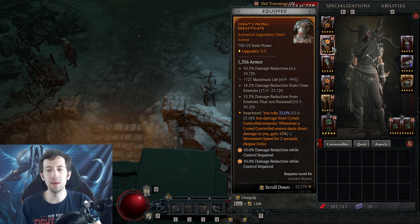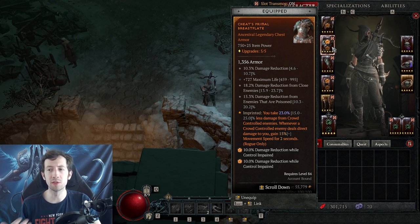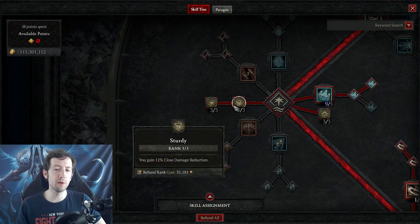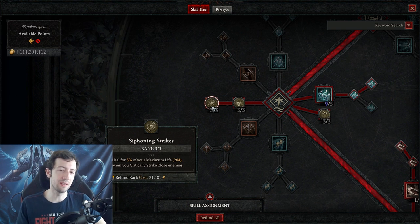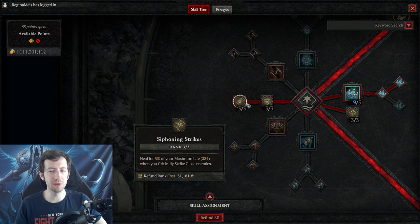If you follow all these points and have similar items, you'll survive a lot better already. You can also specialize your character for some extra defenses — there are damage reduction passives on the skill tree. For the rogue there's Sturdy, barbs have elite damage reduction or extra max life, druids have extra resistance or damage reduction after using a defensive skill. These passives are effectively similar to one of those item rolls. And sustain matters too: the rogue has Siphoning Strikes, the druid can heal with nature skills, the barb can heal when spending fury — it's not just about taking less damage but also healing.